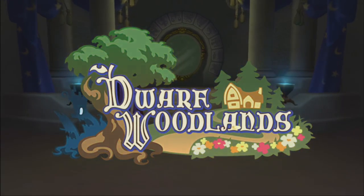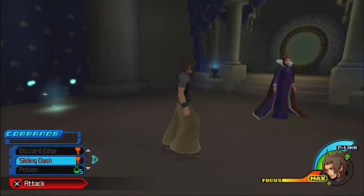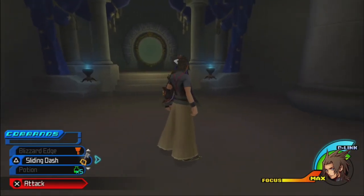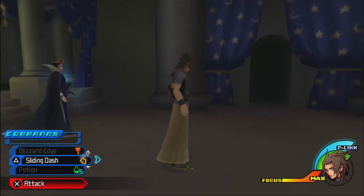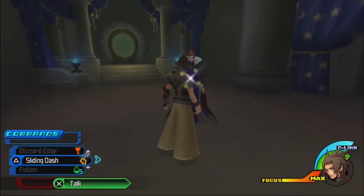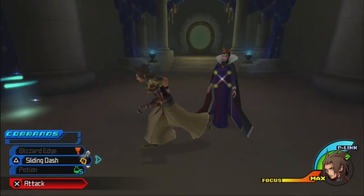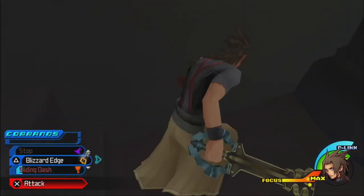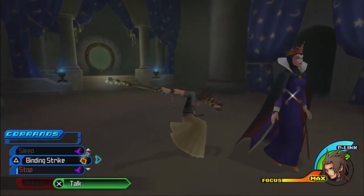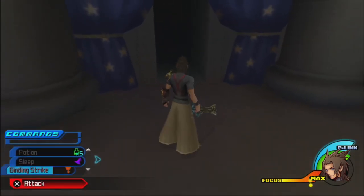Welcome to the Dwarf Woodlands, even though we aren't going to be exploring the woodlands or the dwarves at all. Terra meets what is obviously the main villain of the story — she's clearly evil, telling him to find a girl, kill her, put her heart in a box, and Terra just thinks 'okay, maybe it'll lead me to Master Xehanort.' Terra is continuing his path towards evil, and we're going to explore the Queen's Castle.